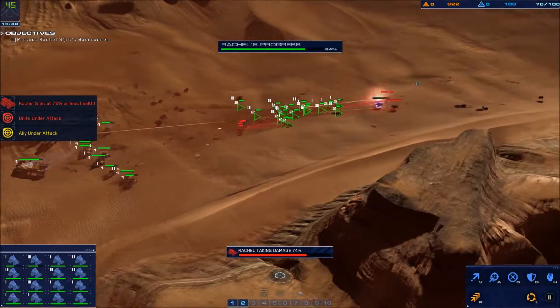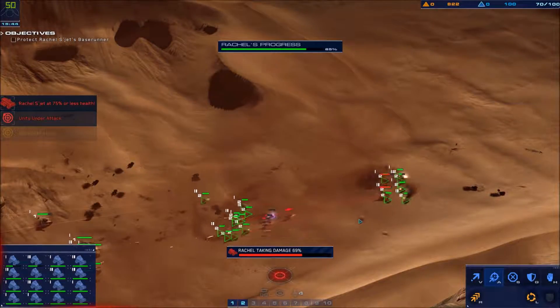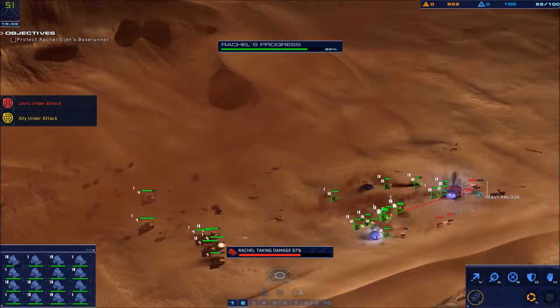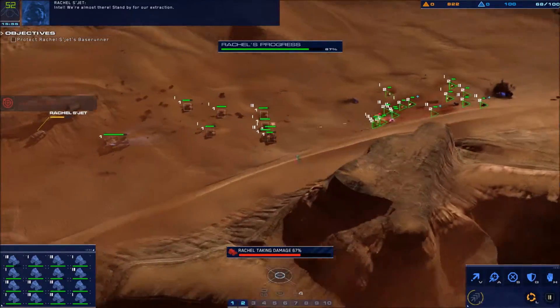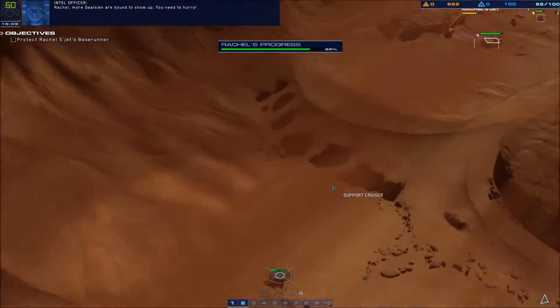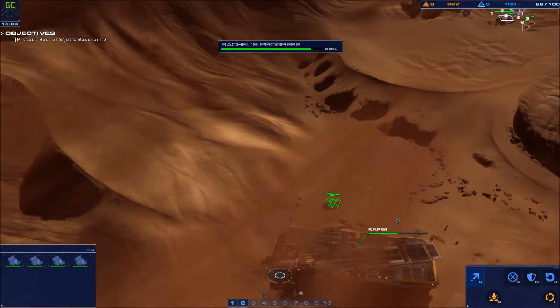Alert: Rachel is at 75% hull integrity. Enemy railgun eliminated. Intel — we're almost there, stand by for our extraction. Rachel, more Gaalsien are bound to show up — you need to hurry. Copy that.